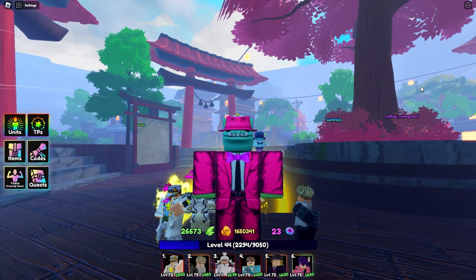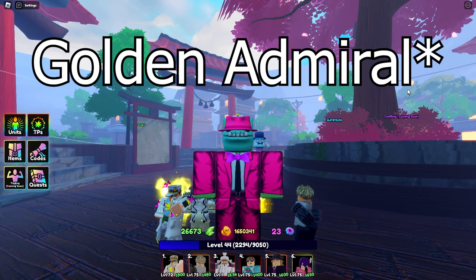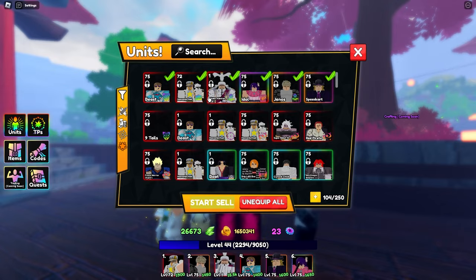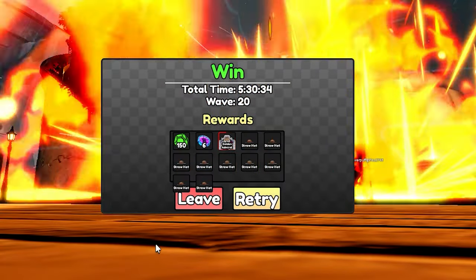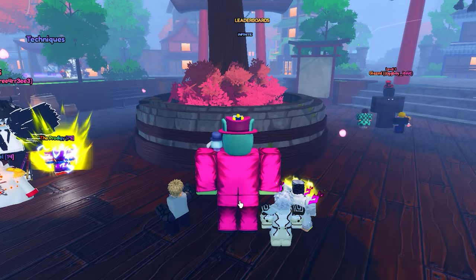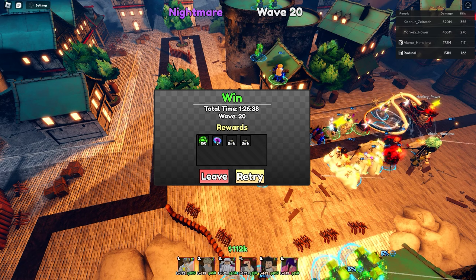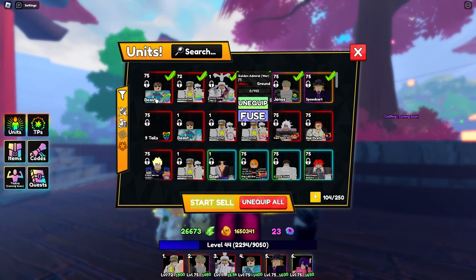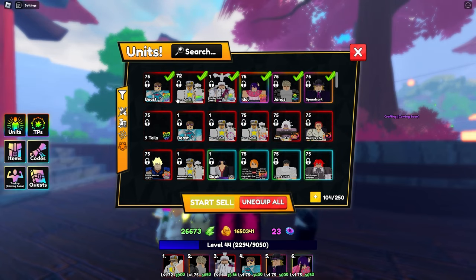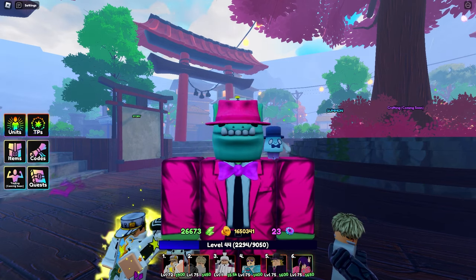Hello everybody, in this video I'm going to be showcasing one of the new units in Anime Last Stand: Light Admiral, or Sengoku. This unit is part of the Raid Part 2 update and you can get them from Act 5 or Act 6 raids of Marine Fort. You'll need a bird, Sengoku, and 40 spirit shards. The bird you can get from Act 4 or Act 5 Marine Fort raids. I do have Shinigami on him — let's get into the showcase, hope you enjoy.